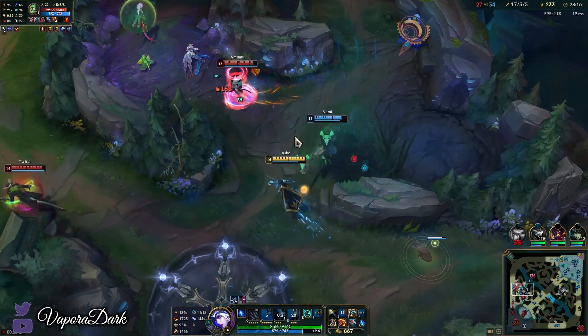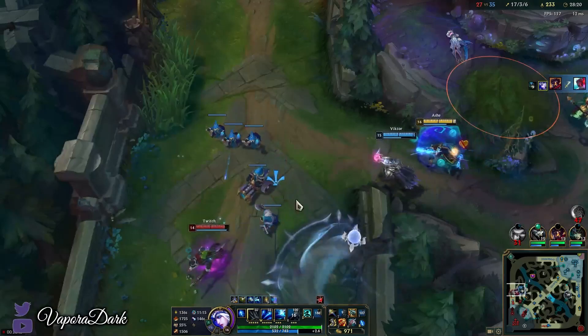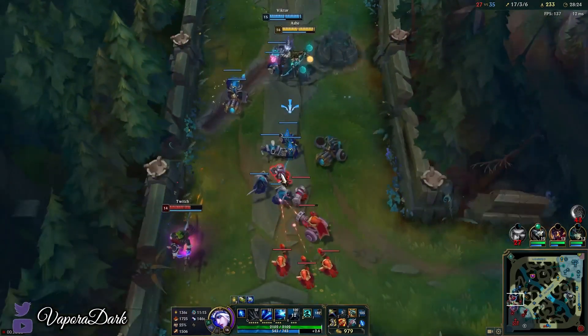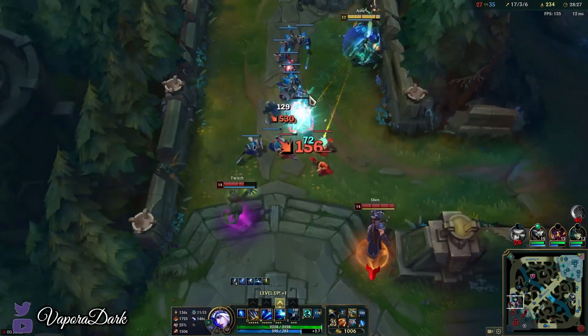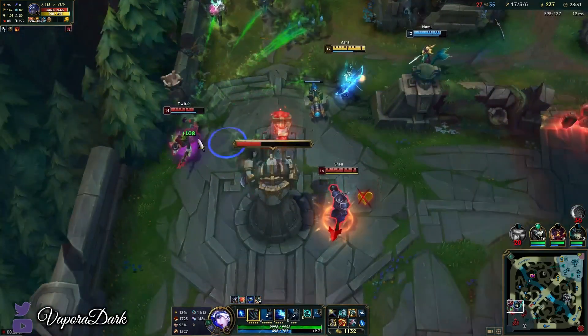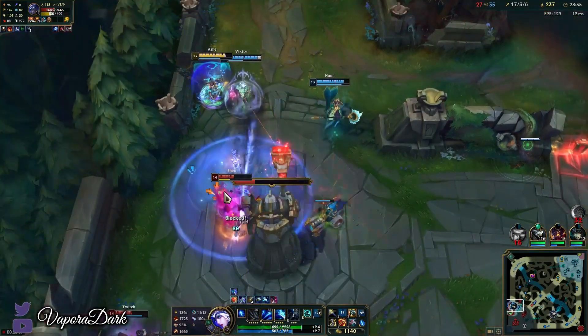I don't want to get hit by Amumu Q and get ulted. I wish Nami would have just kept walking in front of me so he could only Q her. So I can go for it — Twitch. At least bait the Shen.